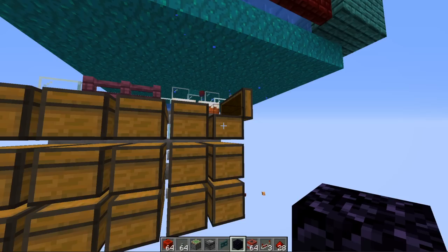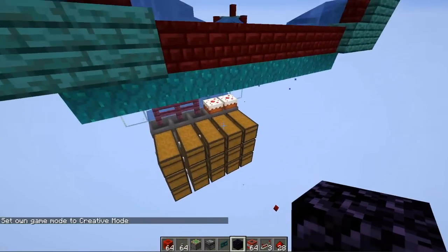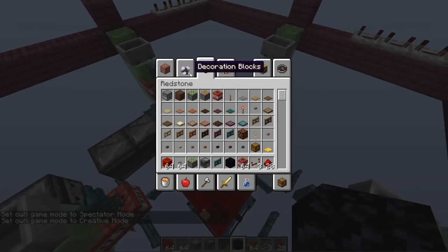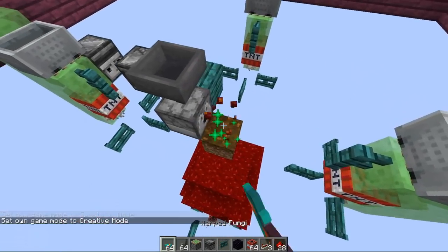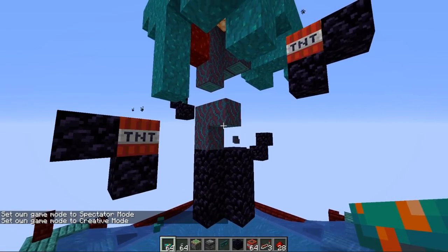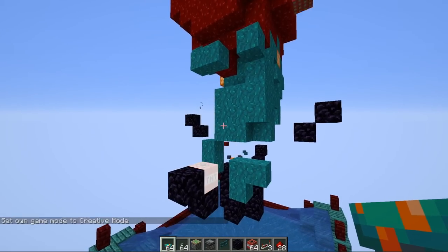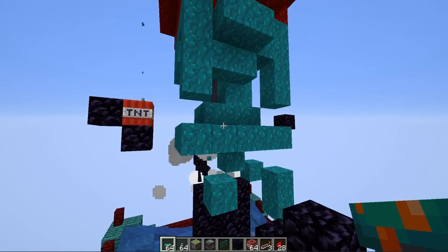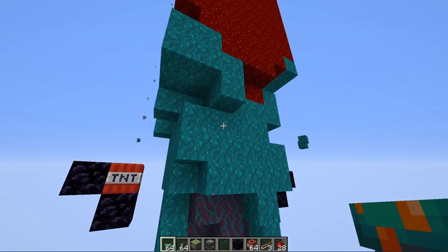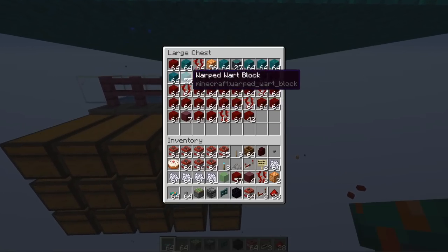These giant fungi also produce shroom lights, which naturally generate with the fungi — so you can get those too. You can also switch the farm to use warped fungi instead of crimson, which gives you the blue variations: warped stems, warped nether wart blocks, and shroom lights. Unfortunately the warped fungi don't produce any vines or a blue variation of vines.